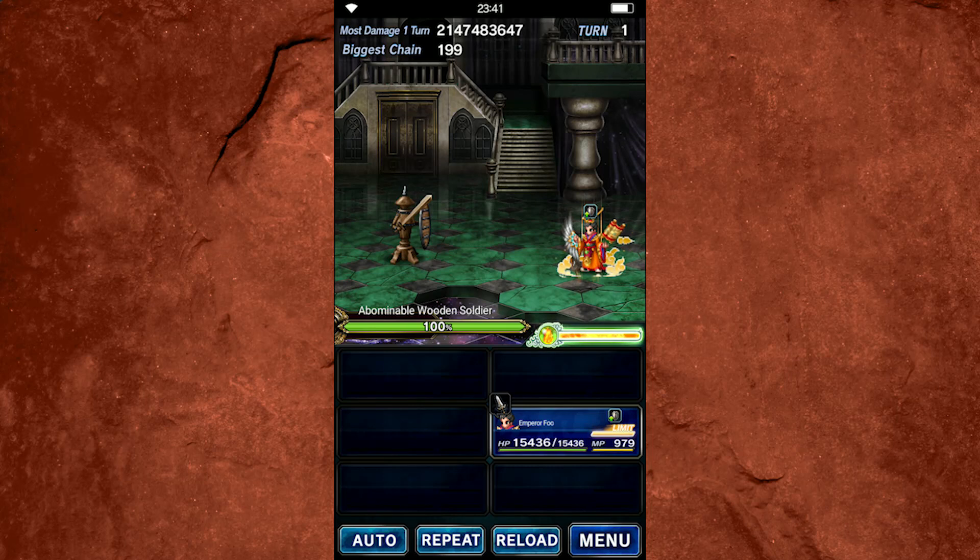Hello again everyone, welcome back to another episode of Final Fantasy Brave Exvius. My name is Mars. Today we're going to be talking about Emperor Fu and we're going to uncover the secrets of why he's actually potentially a lot stronger than most people think he is. At face value he is a very strong unit, but a few things look underwhelming — when you do a little bit of math to uncover what it all means together in one cohesive kit, you have yourself a very capable support unit.